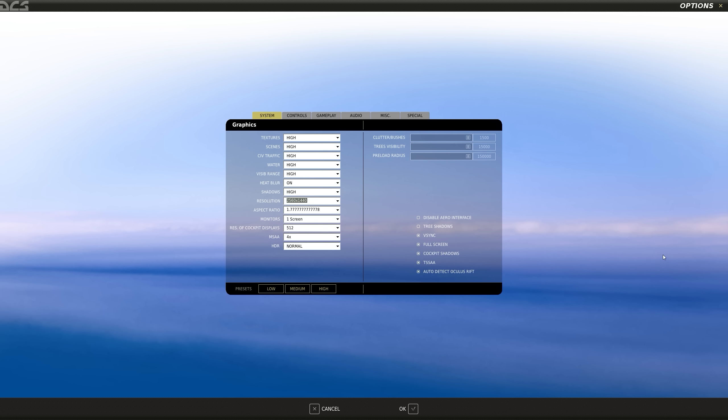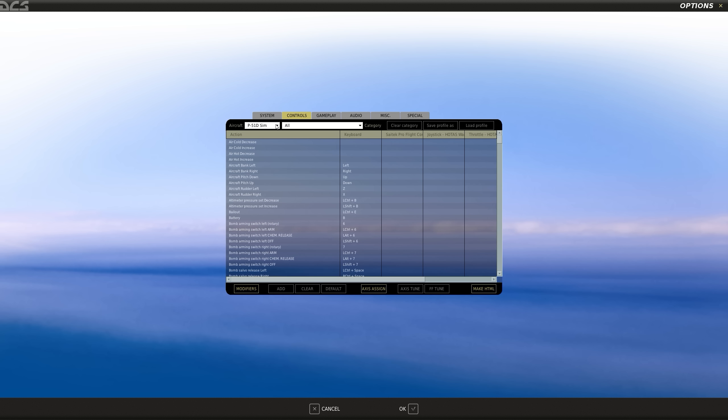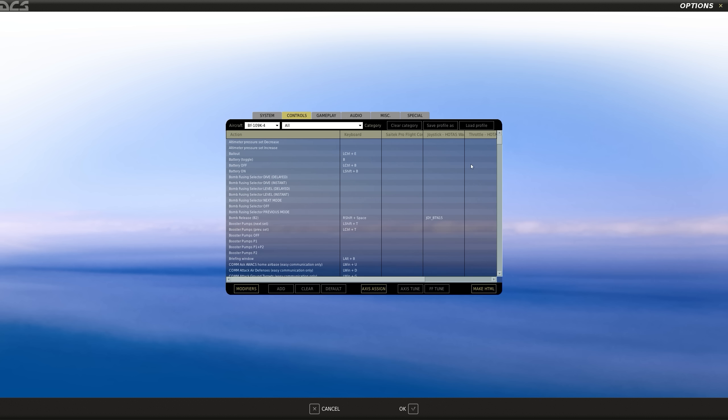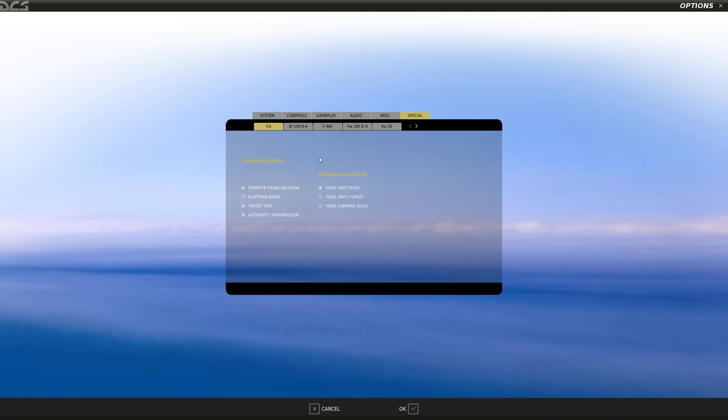I'm going to start the same place I usually start with any new aircraft and go to the controls. Since I've already flown the aircraft a little bit and done a tutorial video for dive bombing and some other odds and ends, I already have a lot of controls mapped. We'll check out the special tab for the BF-109.